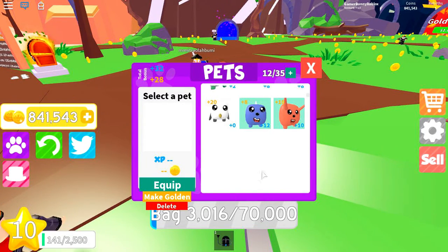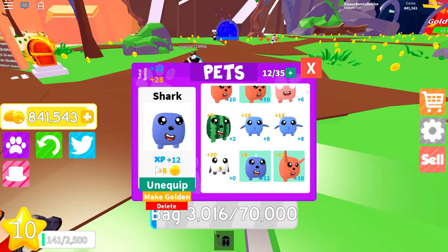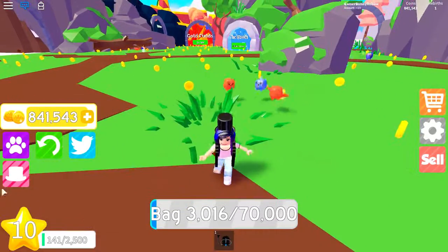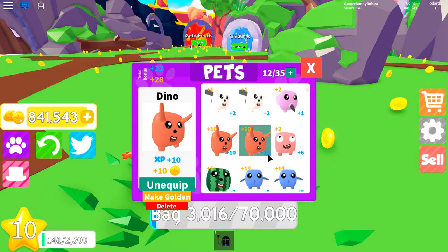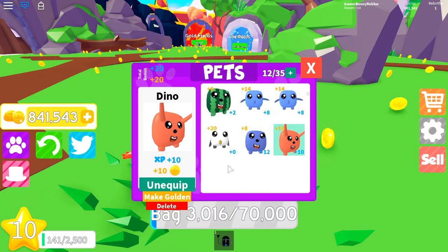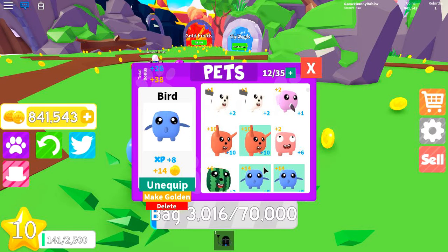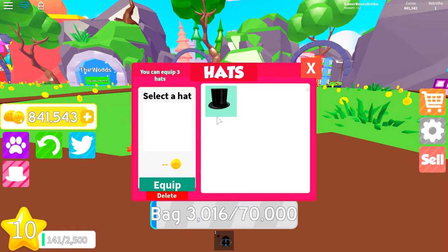I hatched a few pets, and those blue things are now called XP because there's a star thing in the corner — that's for leveling up and then you can run really really fast. Your pets no longer give you speed, they give you XP. These aren't my best coin pets, these are my best XP pets, so I'm just gonna quickly get my best pets — I think this one and this one.